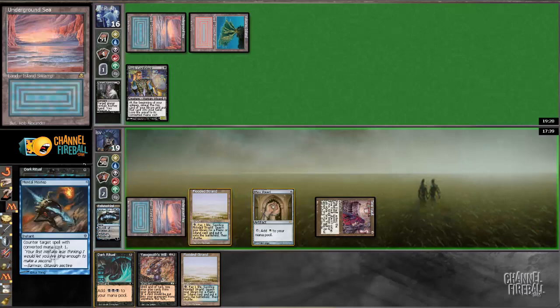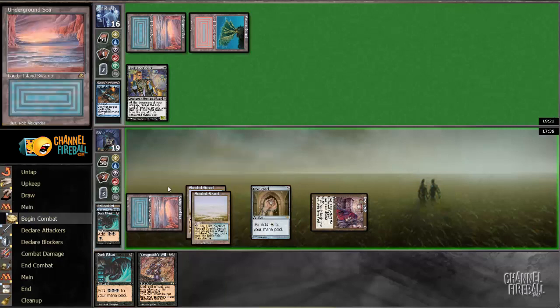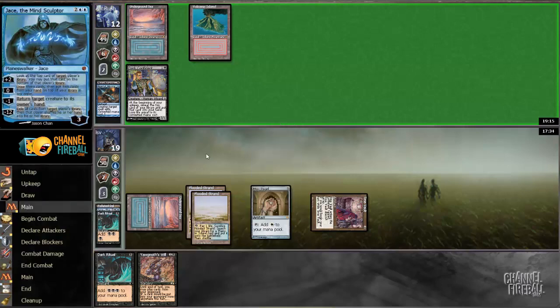Mental Misstep on my Dark Ritual — that kind of ends that plan, so let's just pass the turn. Better to have that nipped in the bud than anything else. My opponent flipped a foil Jace — fancy. Well, Jace doesn't really beat me here.